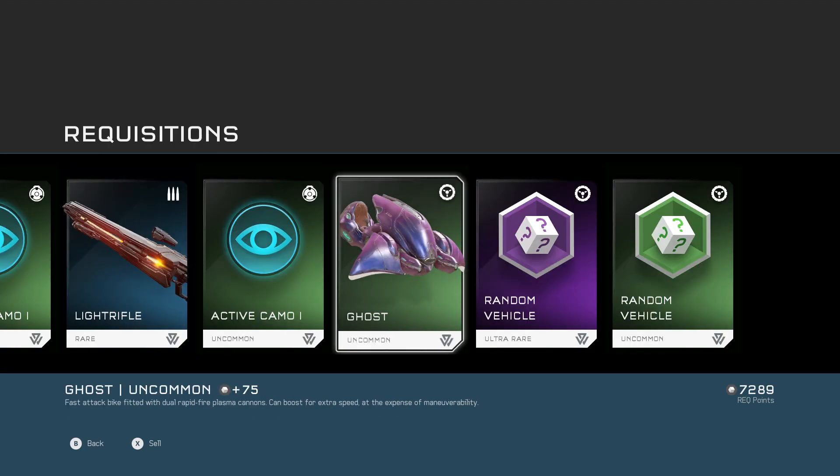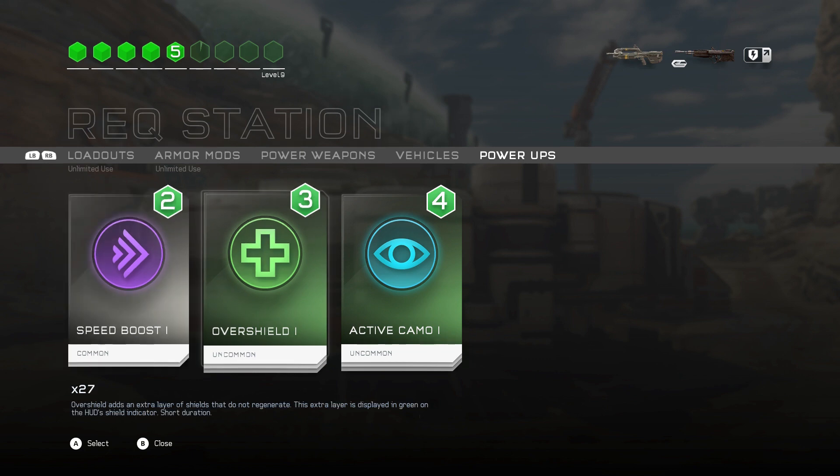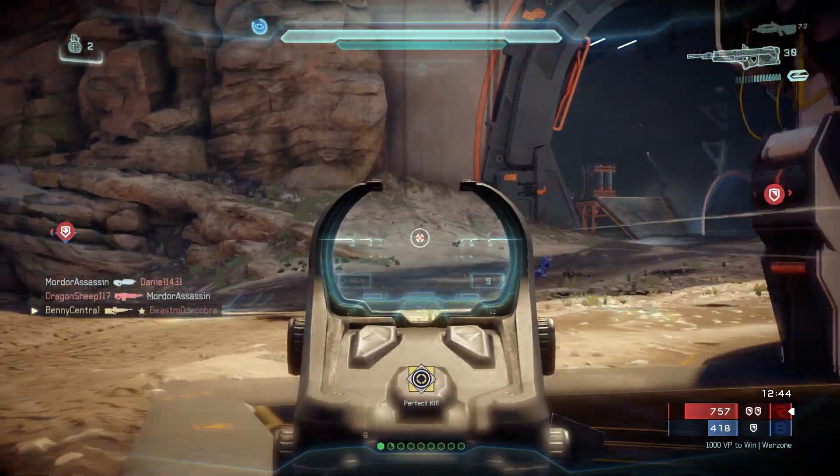I've also got an ultra rare random vehicle REQ card, which is potentially one of my favourites. When you achieve the required level 6 REQ, you can potentially get a vehicle that would normally require you to be higher than level 6. Plus, you know it's going to be at least an ultra rare or higher vehicle, so maybe you'll even get a legendary fairly early on in a game of Warzone. I also got quite a few power-up cards, which I tend to use when I spawn in, as they normally don't cost that much REQ but can give you a big advantage, especially early on in a game.